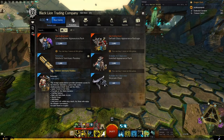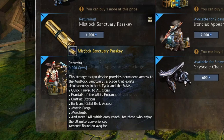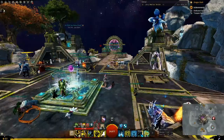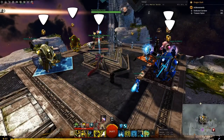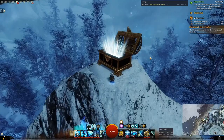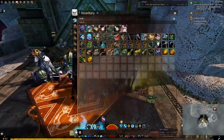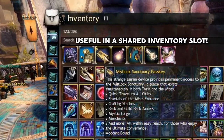Number four, the Mislock Passkey. The Mislock Sanctuary Passkey is the first item listed that is not always on the gem store. It shows up periodically and gives permanent access to what is, in my opinion, the best town in the game. With waypoint access to all of Tyria, all town necessities, and fractal room merchants in a small space, you can teleport to and from it by clicking the scroll. This means that alts parked in obscure locations can go to town, then go back to the alt park spot just by using the scroll twice. A great item in the shared account slot, but less useful if you don't use alt parking at all.